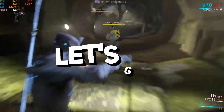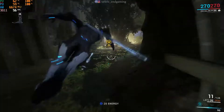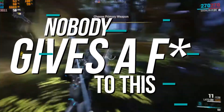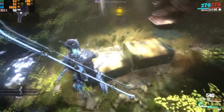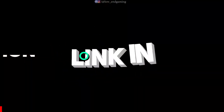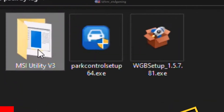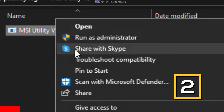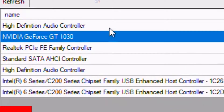Make sure to watch the video till the end for the best results and let's get started without wasting any time. We will start with some external tweaks first. Go down in the description below and download the optimization pack. First open the MSI utility application. Here find your graphics card and set its interrupt priority to high.